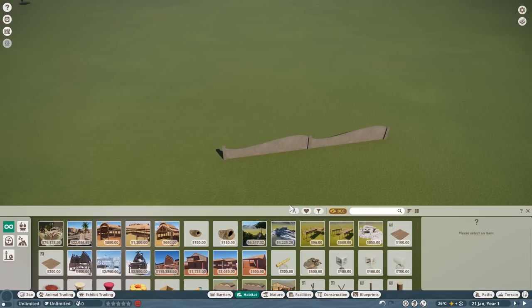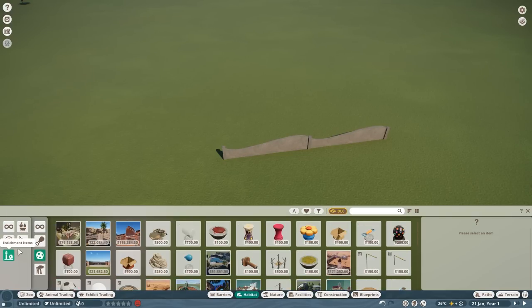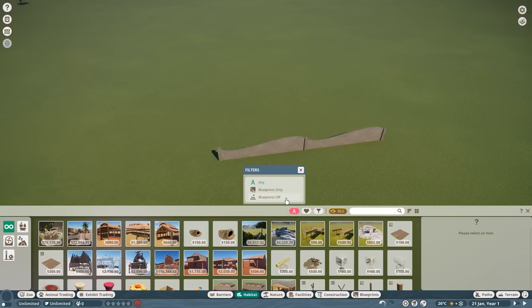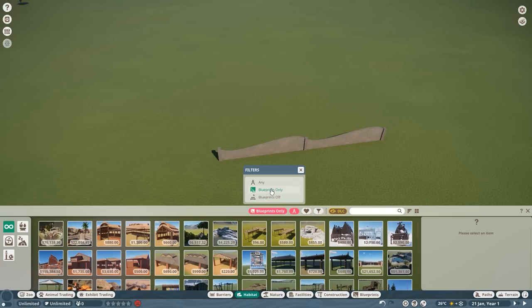The habitat menu looks fairly similar but has a couple of new items. The same sub-menu structure applies — sometimes with another layer of sub-menus to click through. In the middle area there's a handy toggle: you can disable blueprints to see only individual pieces, or show only blueprints for casual drop-in builds. This applies across all the menus.